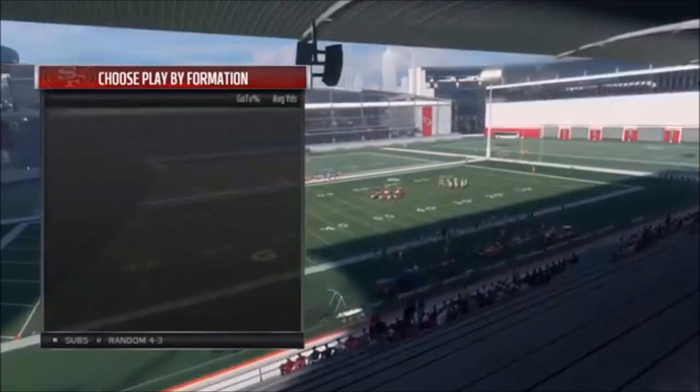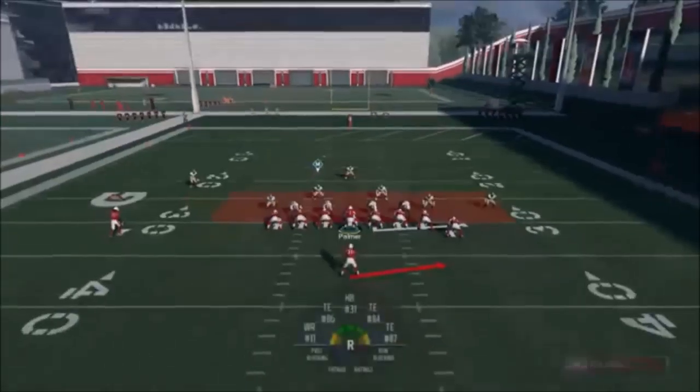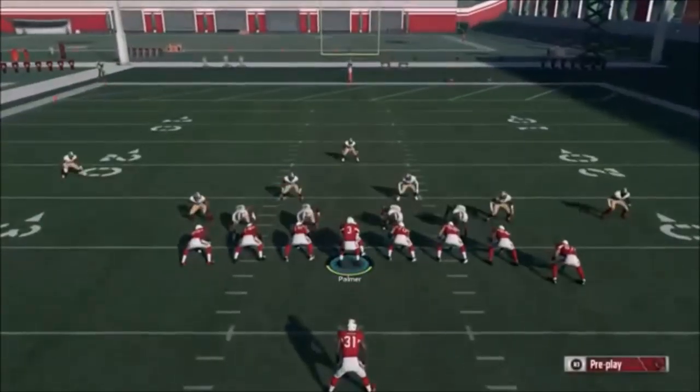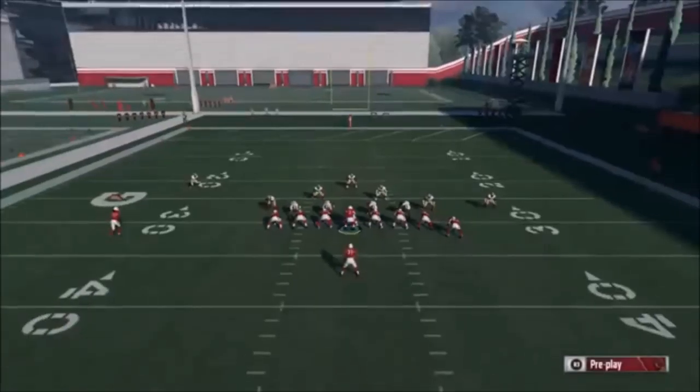It's the halfback toss here. Let's go ahead and pick the biggest formation we can find — we're going to go with the 4-4. This play is really diverse. You can run this play the entire game three different ways, and it's going to work the same pretty much every time. You just have to read the defense on the other side.